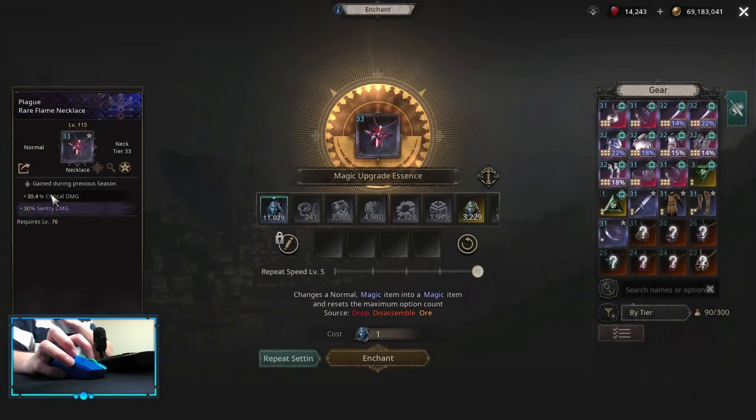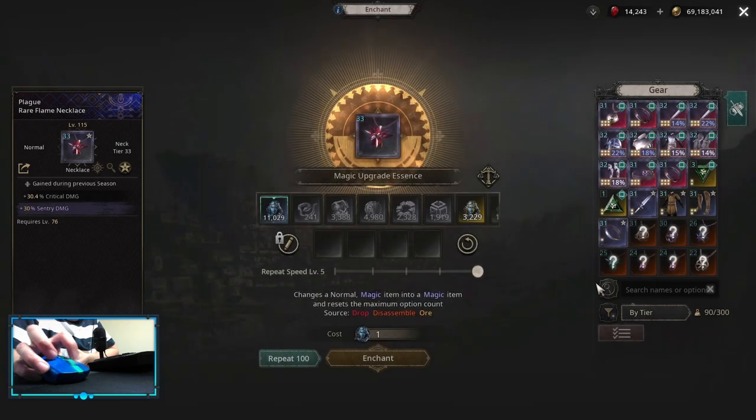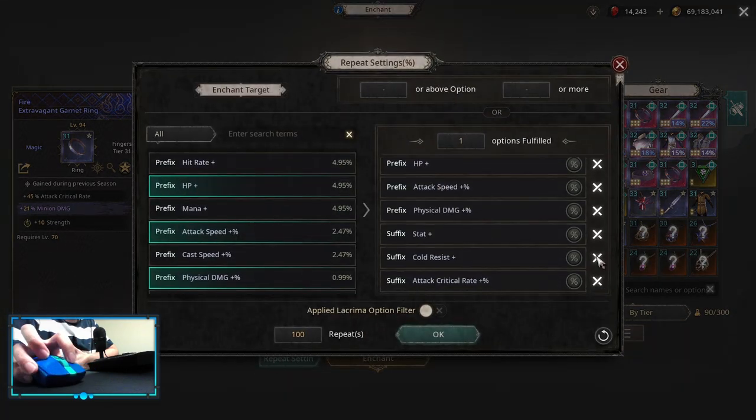On the neck itself you can only roll Physical Damage Flat and Physical Damage Multiplier — these are two offensive rolls. Then you can get some HP or some resistances or a hit rate depending on your stats. For the ring, we are looking for Critical Rate Implicit Ring. On the mods you can roll Attack Speed, Physical Damage, Attack Critical Rate, or Critical Damage.